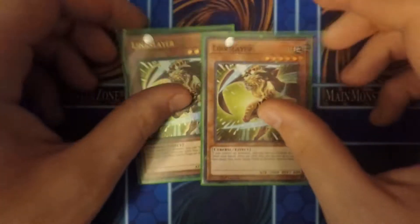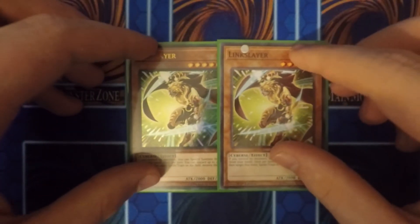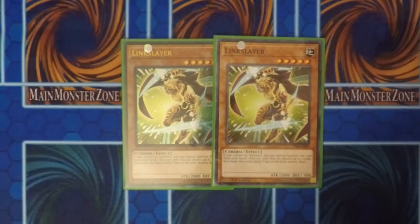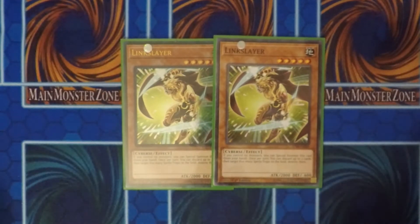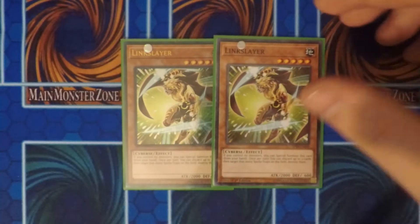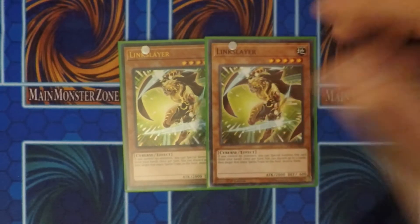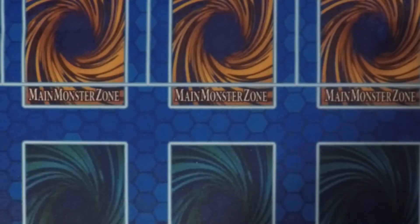I also run two Link Slayers. Most people think I would only run one or none, but I honestly like Link Slayer for special summoning. If you control no monsters, you can special summon this card to the field, and at the same time you can destroy some back row with it, besides it being a 2,000 attack point monster.